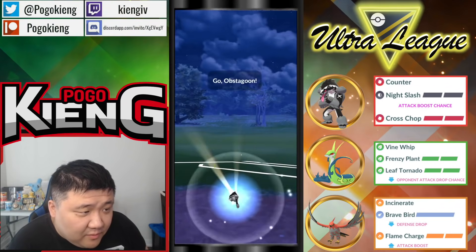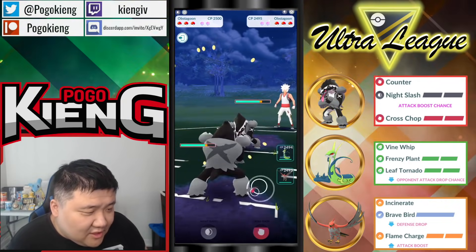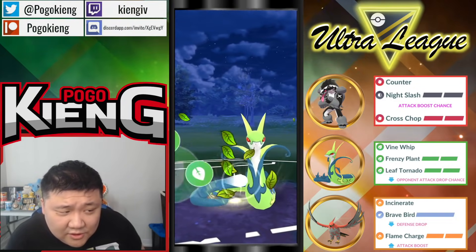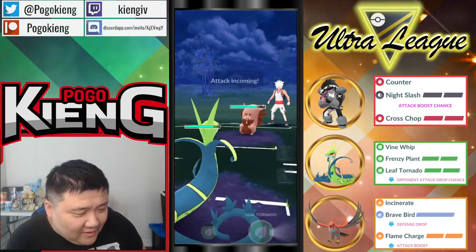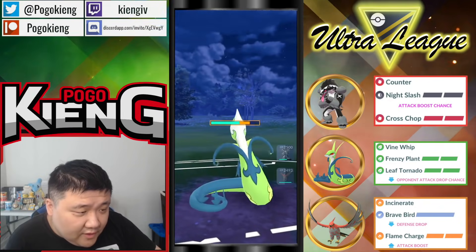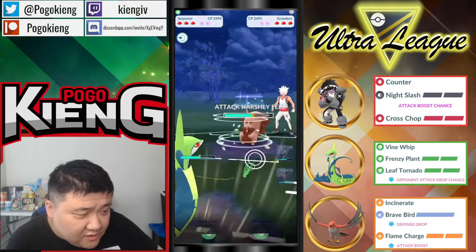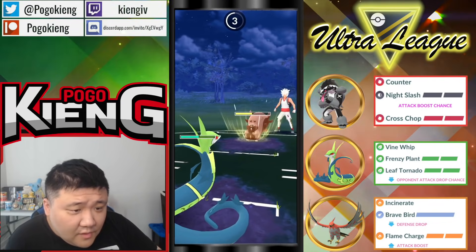Praying for a good lead — okay lead here. The Cross Chop is going to deal — they didn't throw. They're building up energy. Very interesting switch here, also a very interesting team comp. Probably not going to shield this — looks like they're going straight Leaf Tornado. Could throw at two, but I prefer to throw at one or four when you're on a two-turn move versus... this matchup should flip here pretty easily.